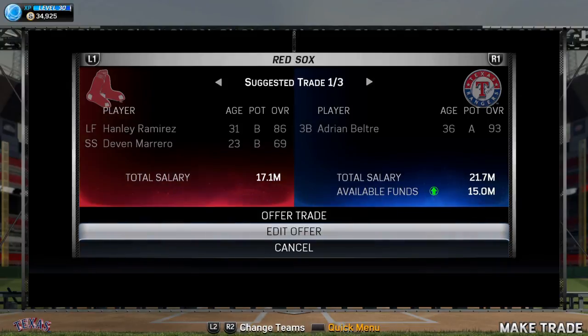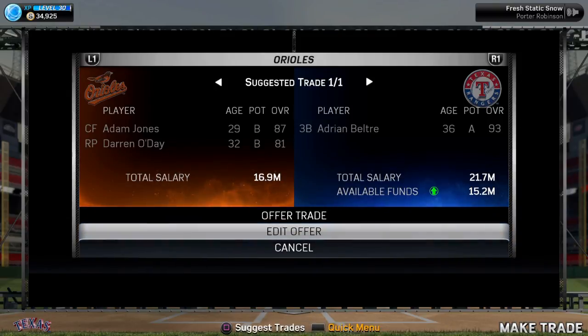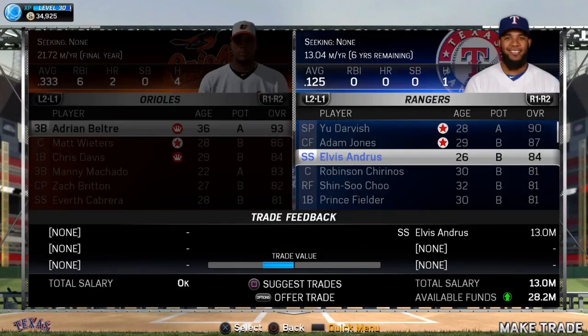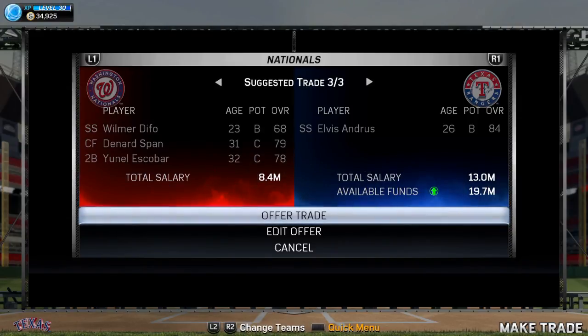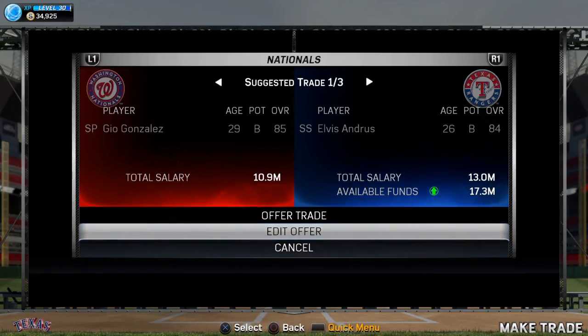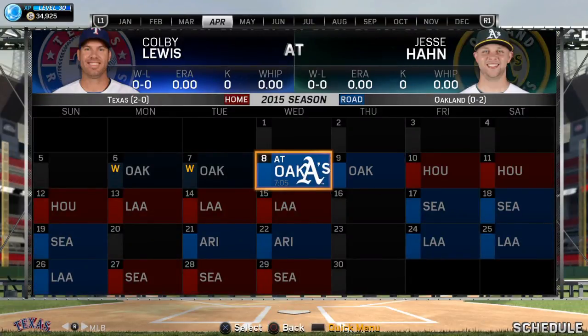I looked around and the best deal I found was Adam Jones and Darren O'Day. By trading Beltre, we're freeing up salary funds. Make sure you look at the guide because I have quite a few trade possibilities listed — you don't have to trade these two guys, these are just some options. The best one I see includes Gio Gonzalez, who is a little older but we do need pitching, so it's a fair trade overall.